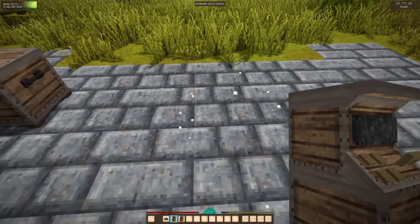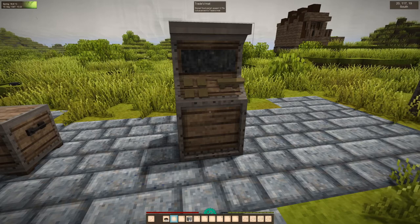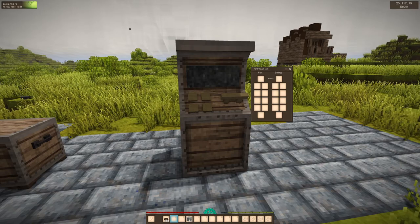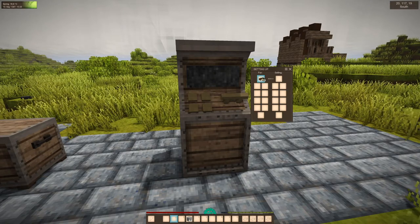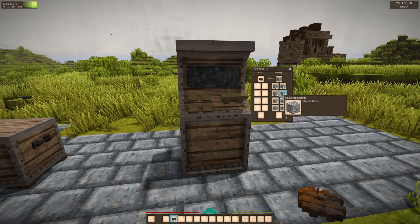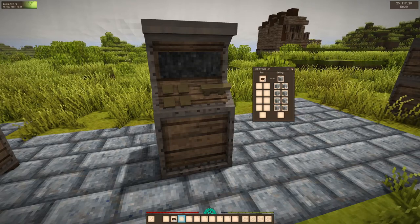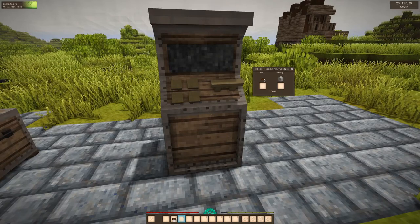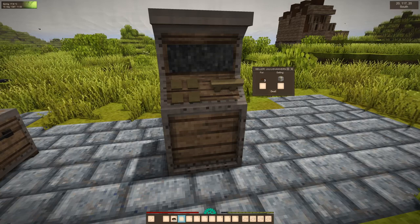After placing the Trader Mod, it's ready to use. With a right click on the vending machine, you get a GUI where you can set what you want to sell and add a price. When you are done, you leave the GUI by clicking on the X or pressing escape. To check if the settings work, you can right click on the machine without the shift key and see your offer.